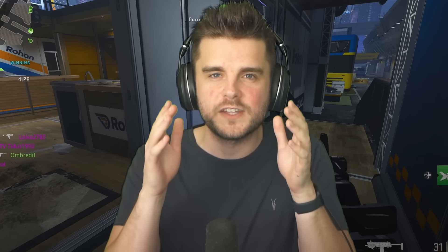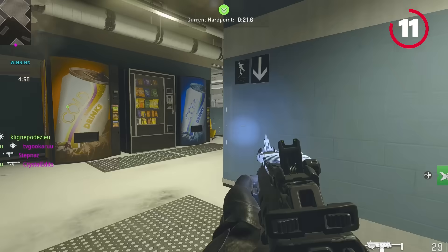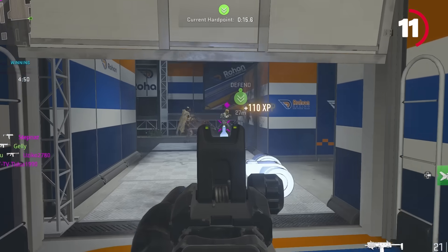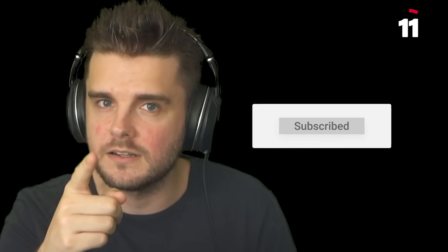Another big tip is to work on improving your aim. The time to kill in MW2 is incredibly quick, so make sure you're centering your crosshairs on danger points in front of you at all times so you're ready for opponents. I'll also be putting out a detailed aim guide, so make sure you hit the subscribe button if you haven't already.